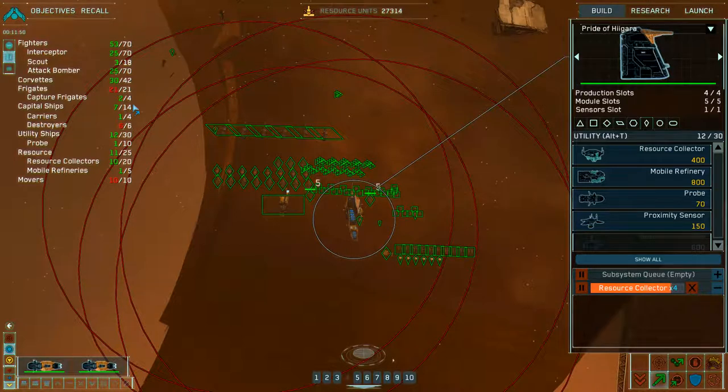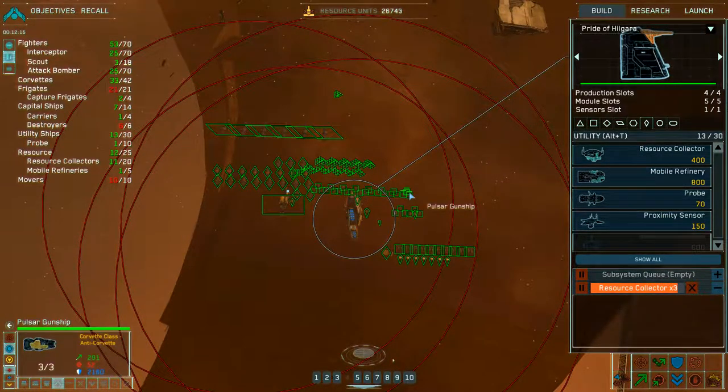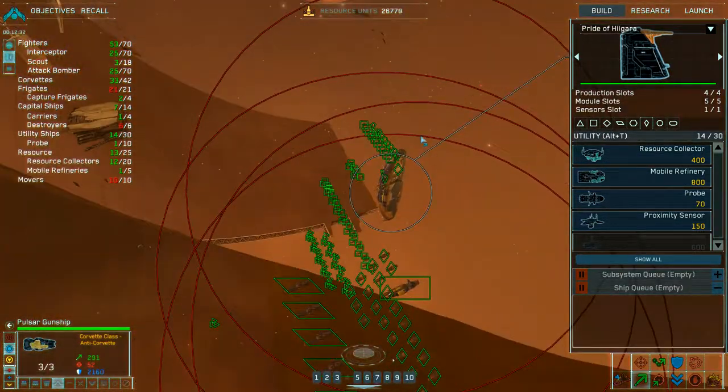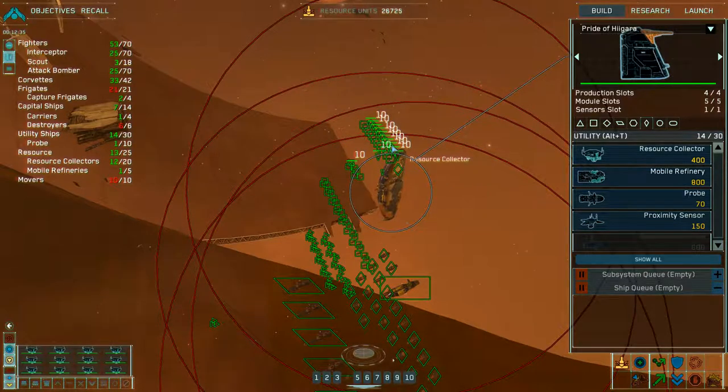Oh, I can only build one thing which is a capture frigate. That means I can — resource collector complete. What do you mean by capture frigate? Is it the marine frigate? Pulsar gunship squadron complete. Standing by. Resource collector complete. There's nothing left out here. Why does it say I got twelve resource collectors?